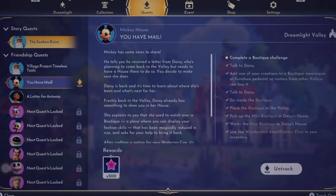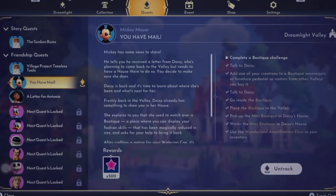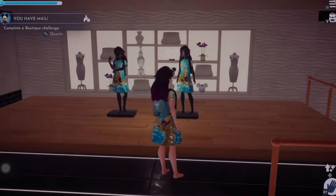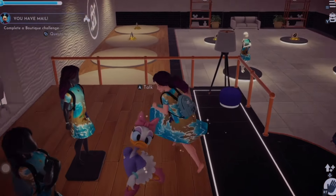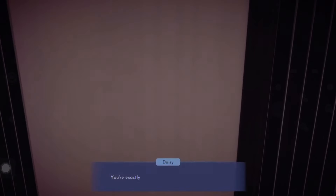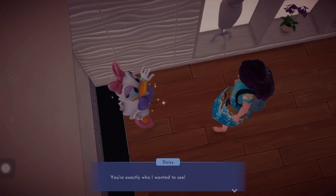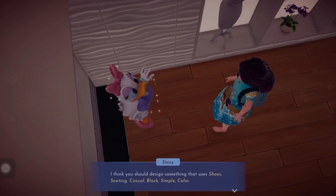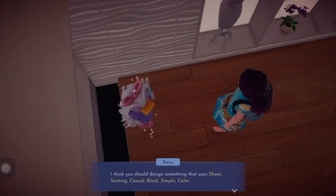I was getting this all wrong. After you've got Daisy's boutique, put it in the valley, go inside, talk to Daisy, add one of your creations to the mannequin, talk to Daisy again, then go up to her again and she'll give you the challenge requirements. The challenge today is: shoes, seating, casual, black, simple, and calm. The challenge area is in the space where the wood is.